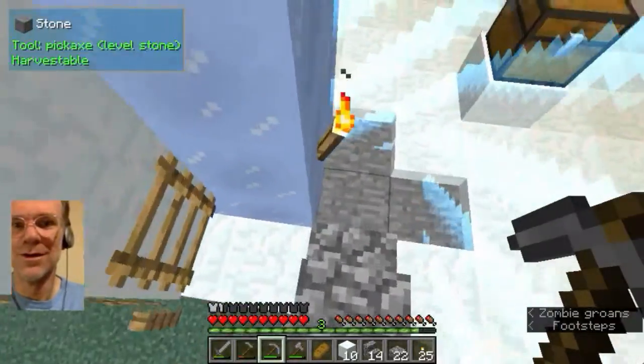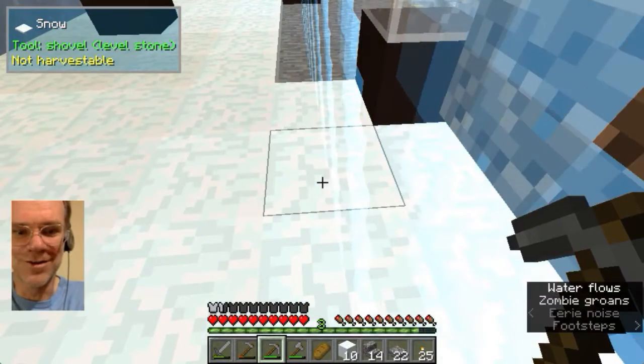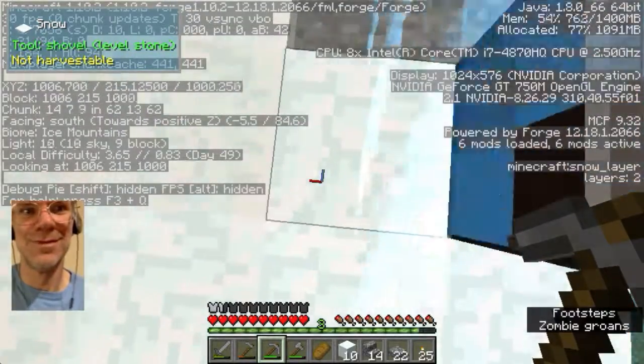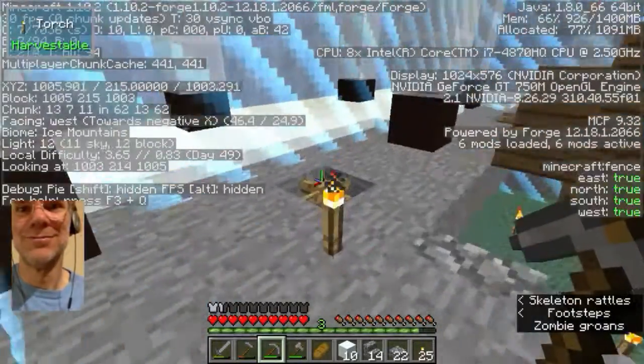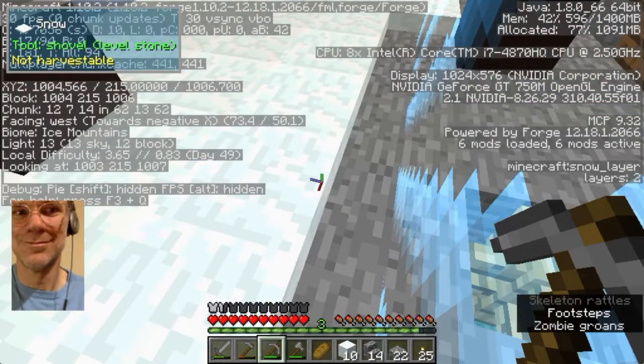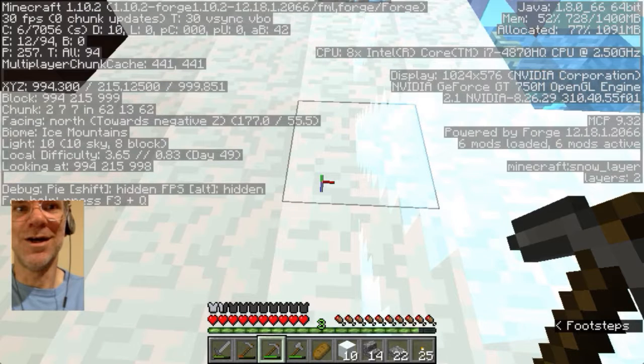All right, so we've identified and solved the dark spots. We should be glad that the skeleton didn't spawn, walk up your stairs, and shoot you off your ladder. Yes, very much so. So mobs can spawn on snow now.